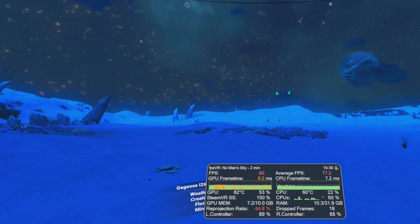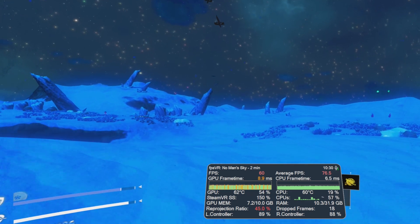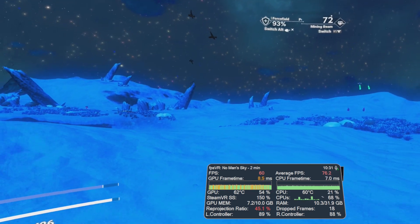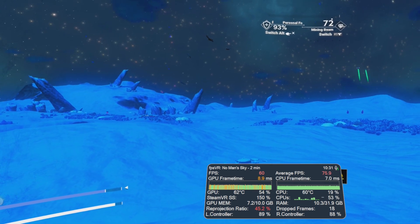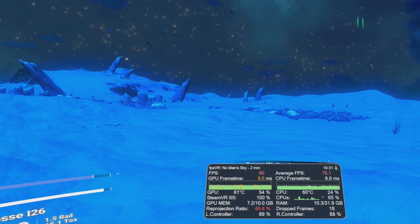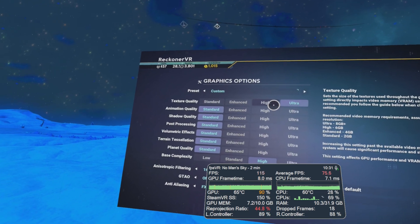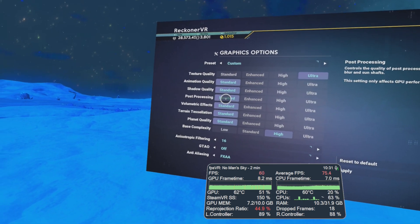I'm currently on a planet, just landed in my normal save, and you can see the frame rate is jumping around a bit. I'm running at 150% SteamVR Super Sampling and at 120Hz in my Valve Index. It's settling down to 60fps for the most part, reprojecting pretty much constantly but jumping up every now and again.